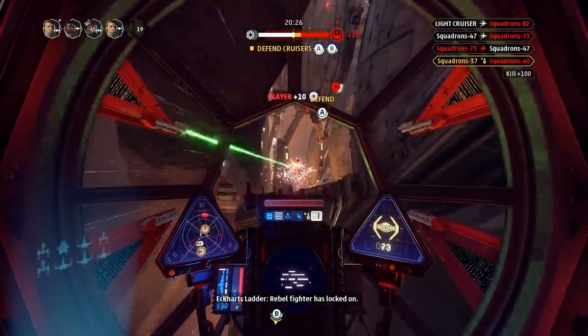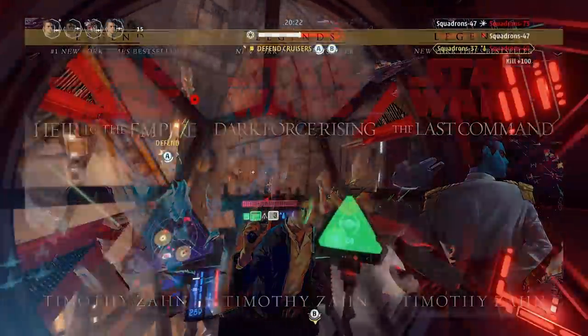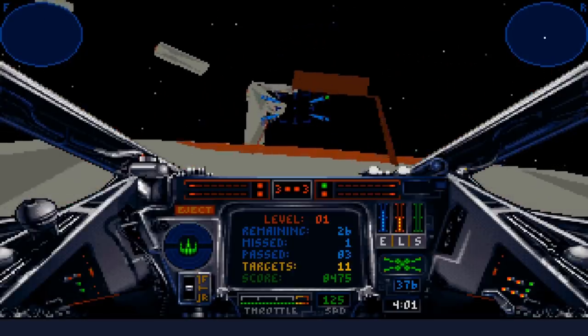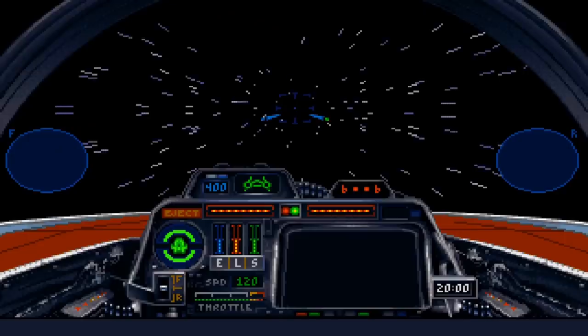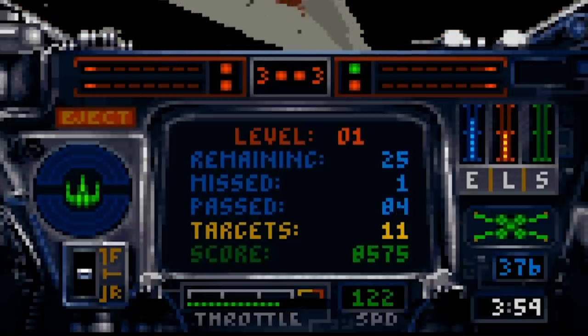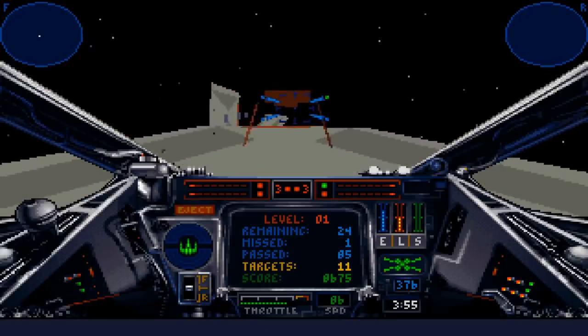Star Wars X-Wing released a decade later and was far more advanced, with impressive 3D models, pre-rendered pixel art, and voiced animated cutscenes — certainly cutting-edge for its time. Just looking at the gameplay you can immediately see the similarities to Squadrons, with the ability to divert power to engines, firepower, and shields, an option to push shields to the front or back of the vessel, and full three-directional movement within the cockpit.